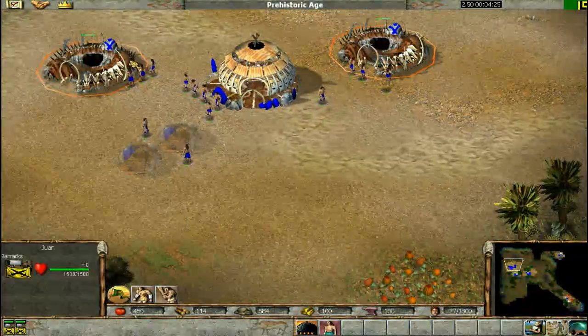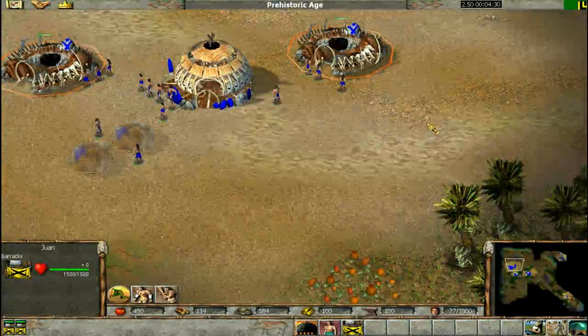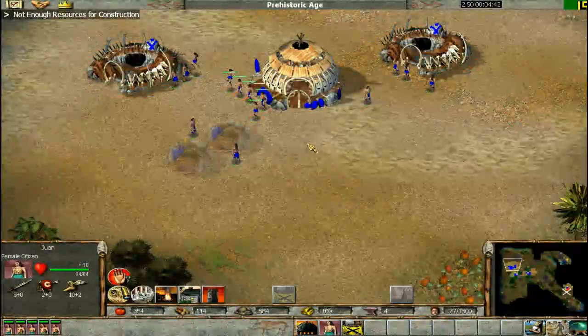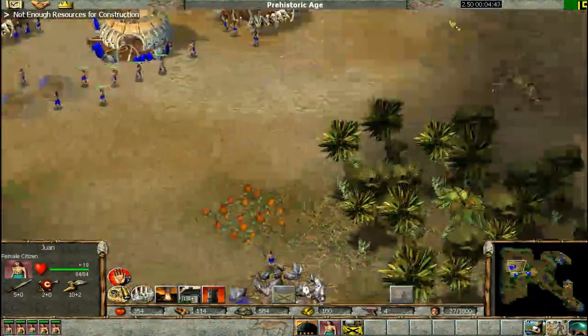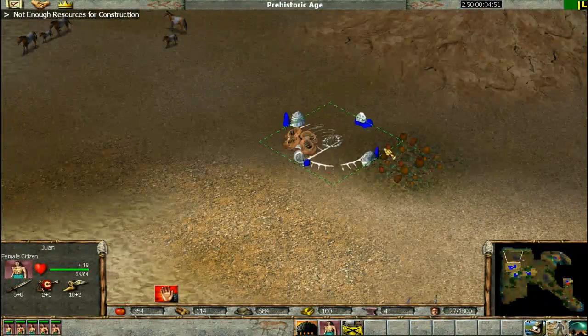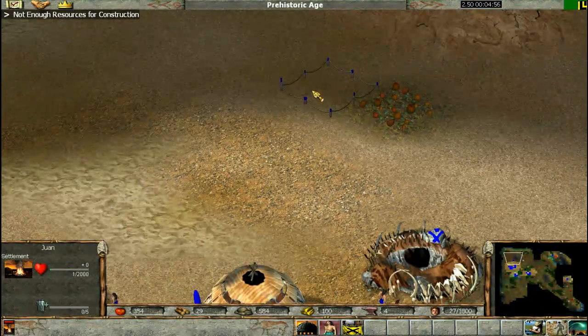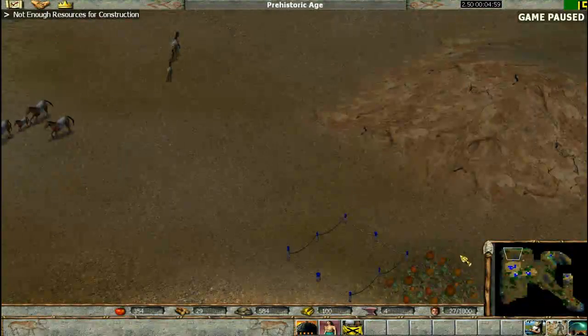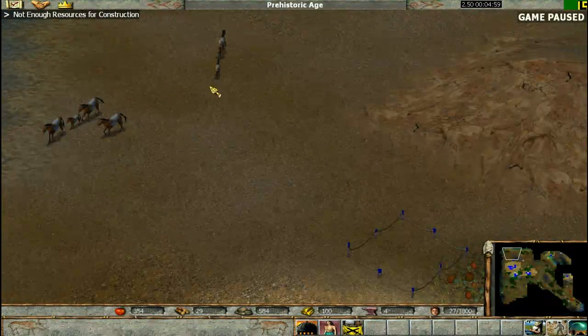Double-click the barracks, put them on control 3, click the rally point, and then press S as many times as you can to make clubs. Then you want to get on the forage patch.